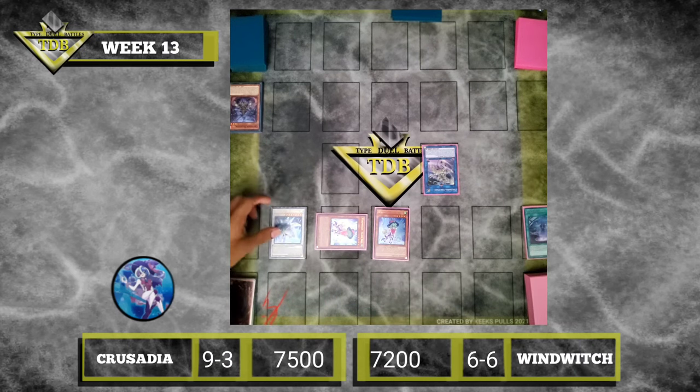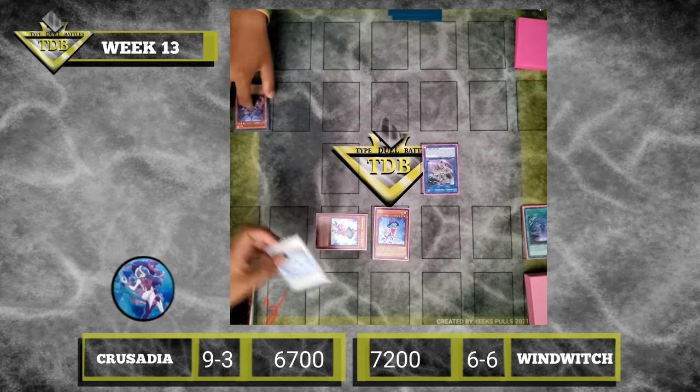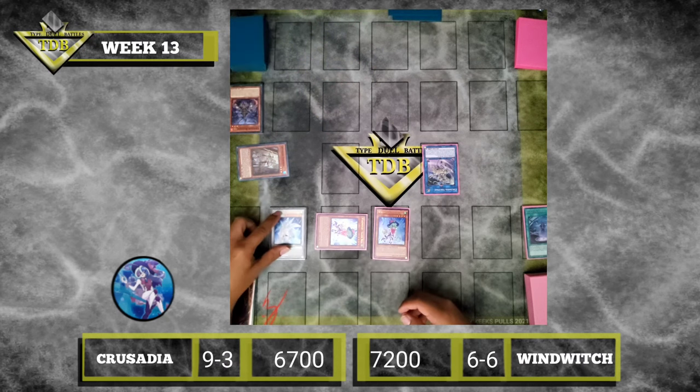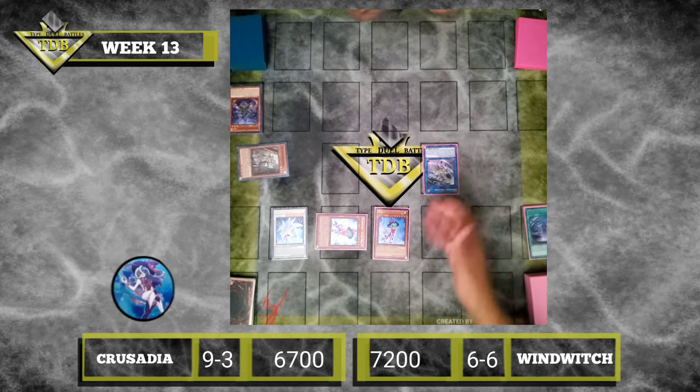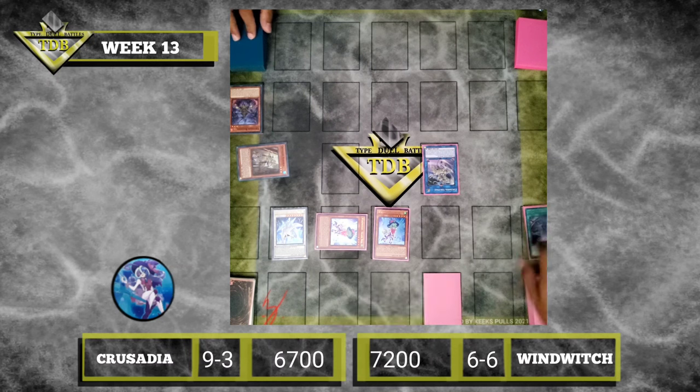Enter Battle Phase. I'll use Diamond Bell to attack for 800 damage. I'll take it. Special Breeding? It's on Summon — if it's Synchro Summoned, you can target. I choose not to burn. But I inflict 800 damage, and I'm at 6700. Set one card and I will end my turn.